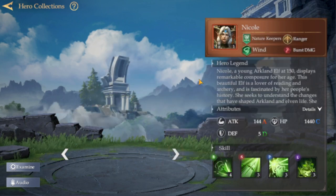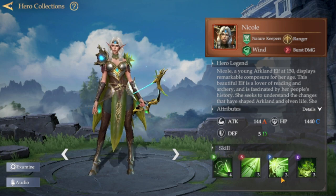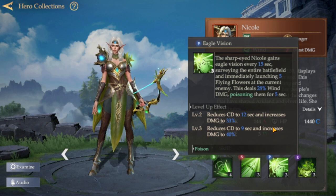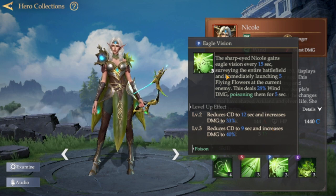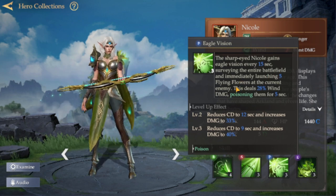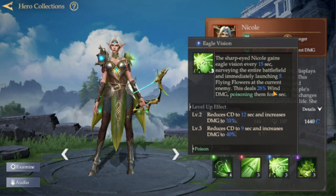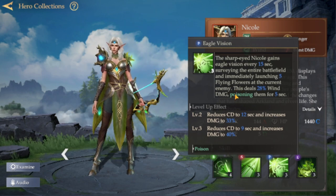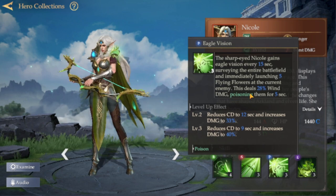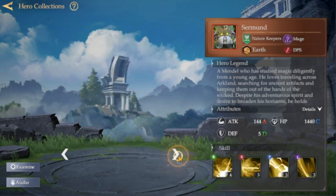The next one is Neckel, a ranged hero from the wind element and a proven damage dealer. The highlight is her passive, Sharp Eye: Neckel gains eagle vision every 15 seconds, surveying the entire battlefield and immediately launching five flying flowers at a target. This deals 28% wind damage and poisons them for five seconds. She's a great hero for overall damage dealing and damage over time.